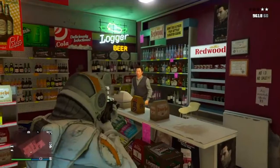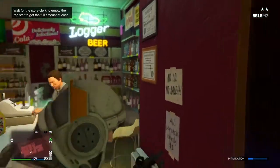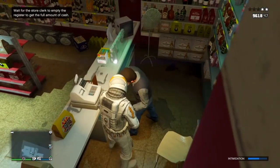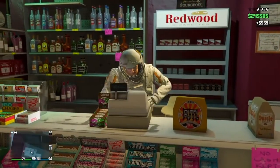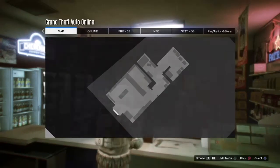We're not just robbing the store — we're also going to keep doing it over and over again and get more cash doing it, so you're pretty much robbing the store twice. Once the intimidation bar is almost full, go ahead and hit him, then press right on the d-pad really fast, and then go ahead and take the cash.